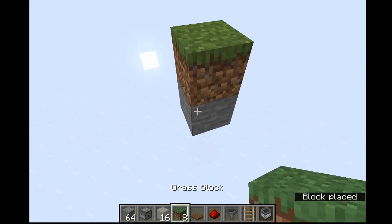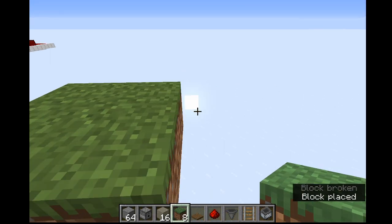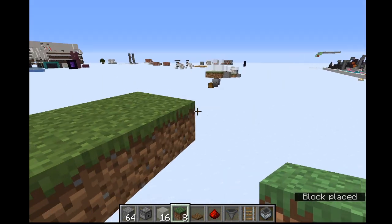To start off, we're going to place grass in a formation that looks like this. It should take 8 pieces total.